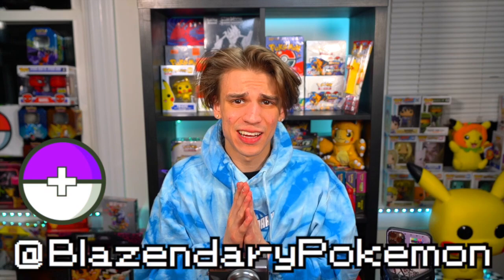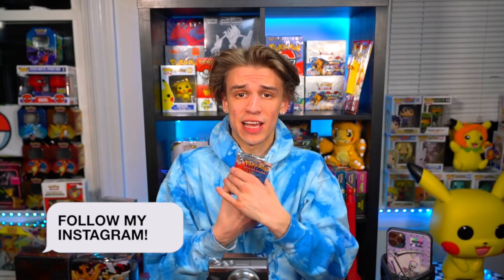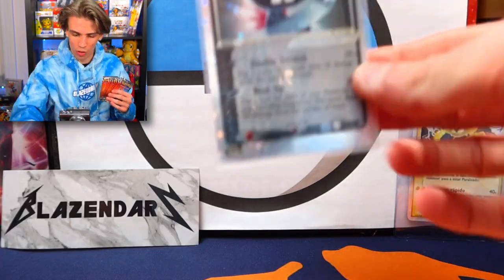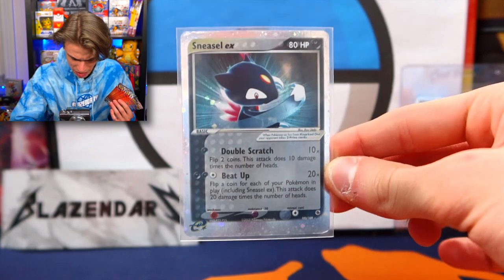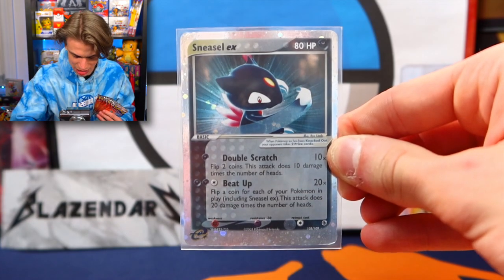What is going on, it's your boy Blazendary and we are back for another episode of probably my favorite set we have opened on the channel thus far — EX Ruby and Sapphire packs from the year 2004. I knew this set was nostalgic. This is my Sneasel EX from the e-reader series that I've had since I was a kid — it's definitely in played condition — but this set is just bringing me back to the past.